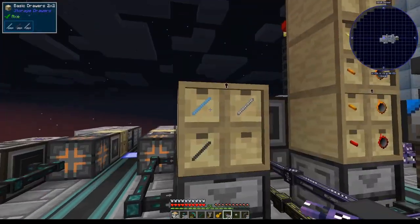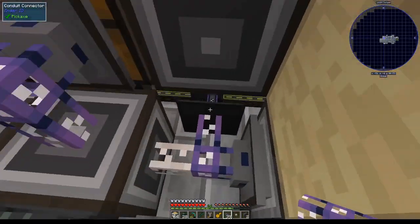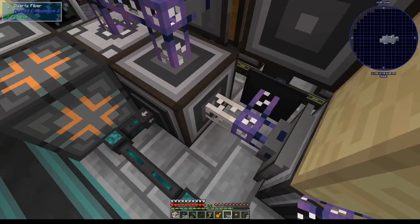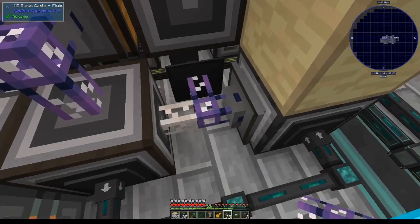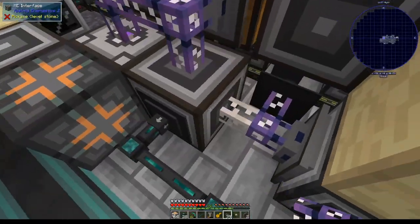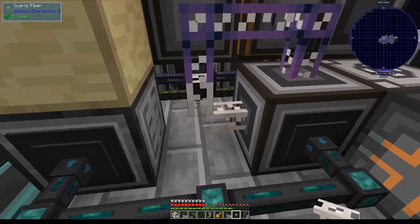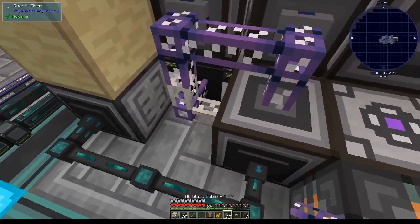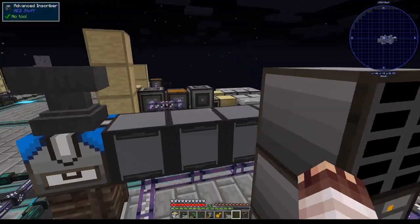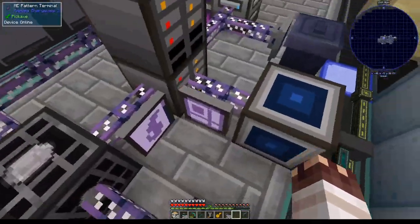In order to jankily storage bus these rods, I've attached to this storage bus here. Remember, storage buses don't work with ME conduits, so I can't disconnect an ME conduit from this interface. But I can use a quartz fiber to separate this glass cable from this interface, so this glass cable—which connects to the main network—does not accidentally connect to the sub-network. The quartz fiber doesn't transmit the network. We'll do the same thing here, but we actually need two quartz fibers to prevent this cable from connecting. We should now see even numbers of the wires in our network, and we do see those even numbers.